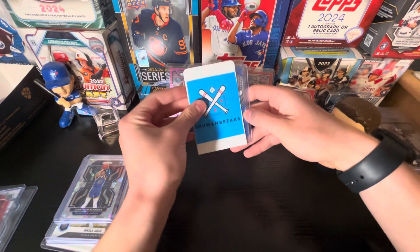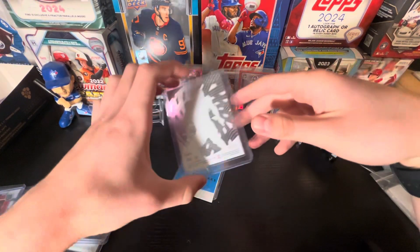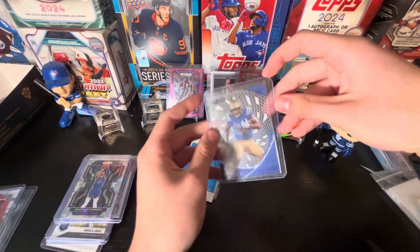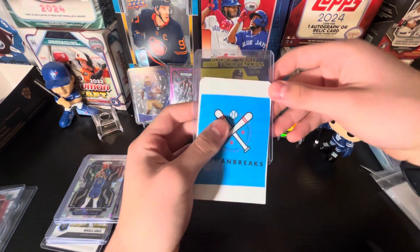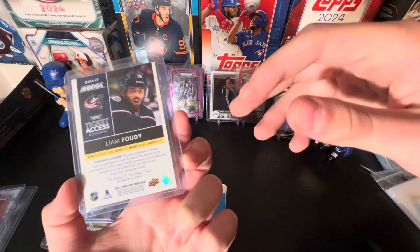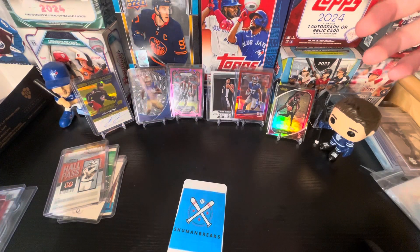Next up, we have two more cards to go. We have a rookie numbered to 49 on the back — Zach Charbonnet from Clear Vision — nice rookie numbered. And last but not least, a rookie ticket access auto numbered 75 — Liam Foody — nice, from 2021 Upper Deck Credentials, which is like their spinoff of Contenders.